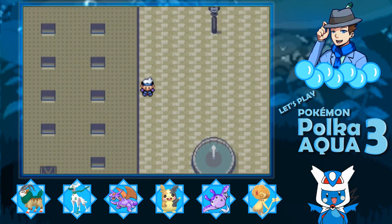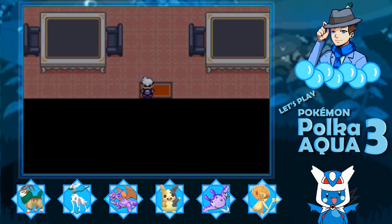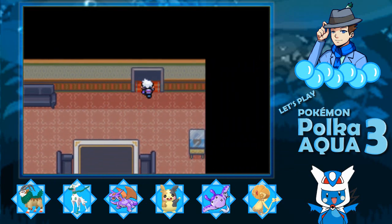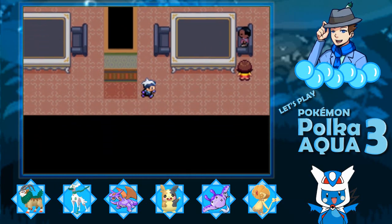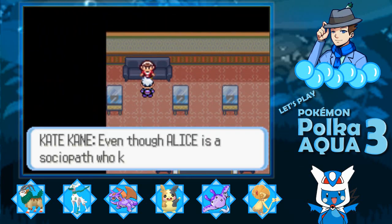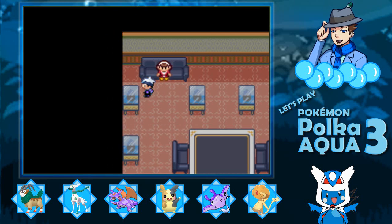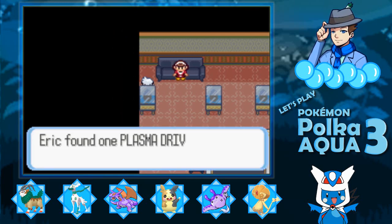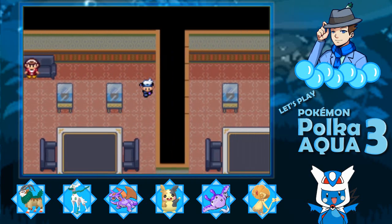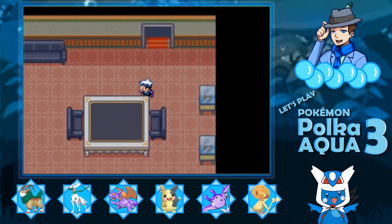We also have Gotham City here. Here's Lane Tower. Not too much here per se, but what's more important is on the ground next to Kate Kane is the Plasma Drive. The Plasma Drive is kind of helpful because we can use that to get something else — another Pokemon that we're able to get before the post-game.